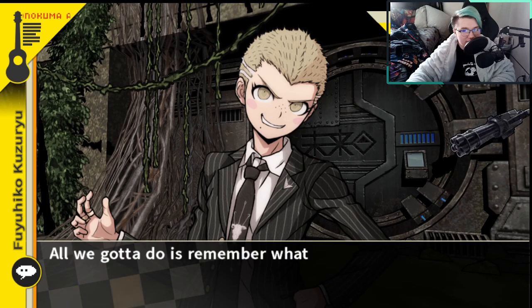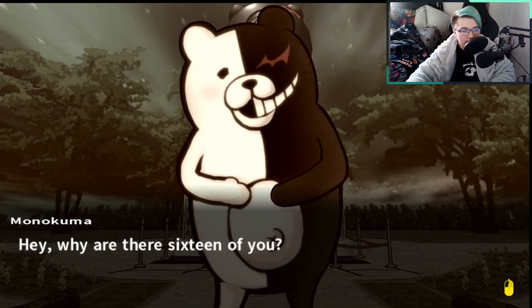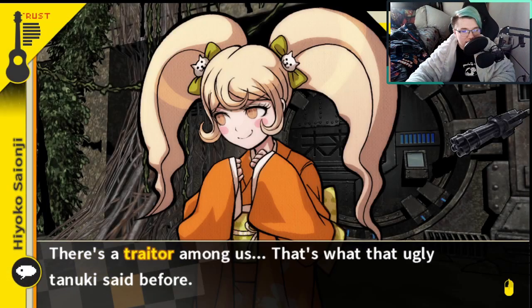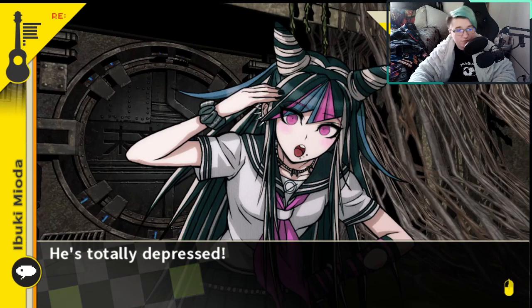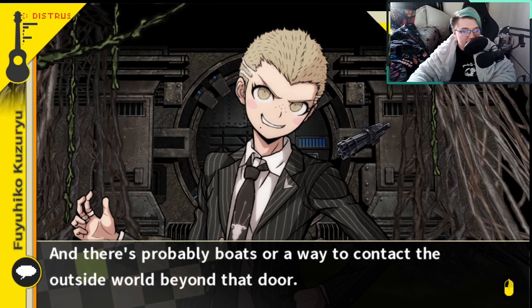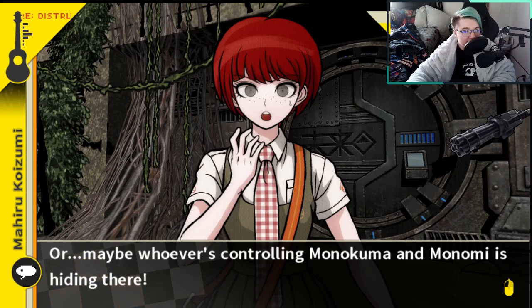Hmm, that seems easy enough. All we gotta do is remember what that black and white tanuki said before. Hey, why are there 16 of you? If a total of 15 students from Hope's Peak Academy were arranged to come to this island — that's right, there's probably a traitor hiding among the group. Just kidding, I know. There's a traitor among us. That's what that ugly tanuki said before. If there's a traitor, they probably know how to open the door. And there's probably a boat or a way to contact the outside world beyond that door, or maybe whoever's controlling Monokuma and Monomi is hiding there.